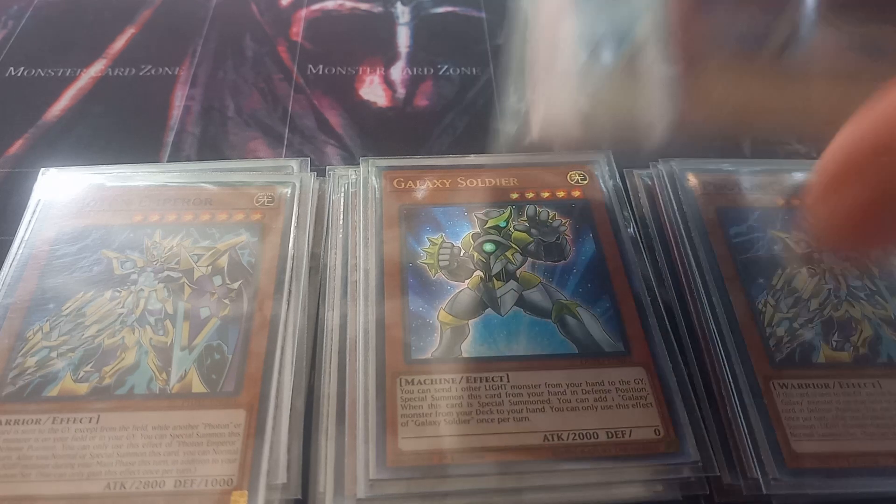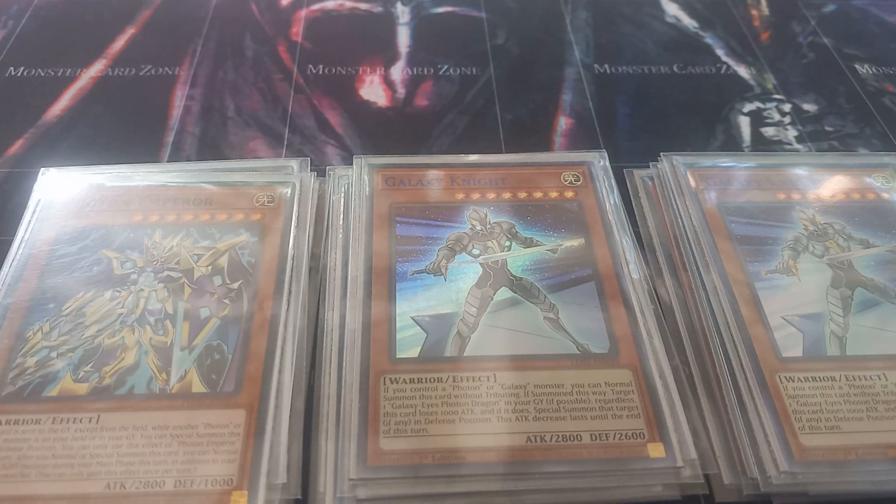Then I play two copies of Galaxy Knight. Galaxy Knight can be normal summoned without tributing if you control a Galaxy or Photon monster, and when it is summoned you can target Galaxy Eyes in your graveyard and special summon it. When normal summoned this way, Galaxy Knight will lose 1000 attack, even if you don't have a Galaxy Eyes in your graveyard.